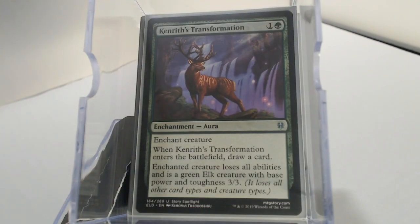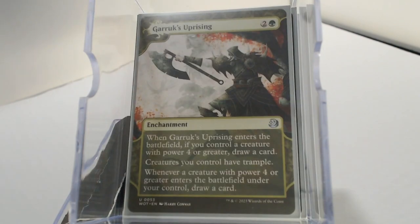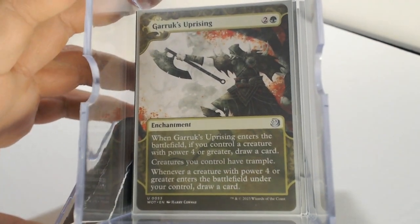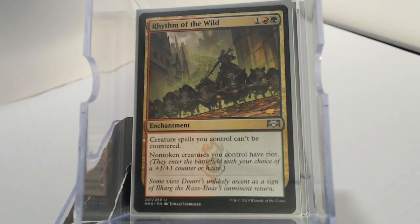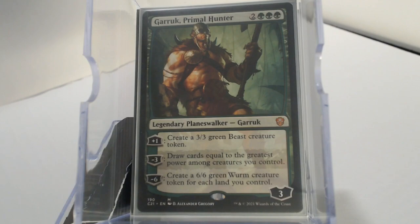On to the enchantments of the deck, starting out with Kenrith's Transformation for a little draw and removal effectively. Colossal Majesty for a little bit of card draw — and what do you guys think about the new arts from Wilds of Eldraine? I'm really digging them. Rhythm of the Wilds is going to keep our creature spells from getting countered. Guardian Project for some card draw. Gruul Primal Hunter — he is not in the deck to make big worms, he is card draw effectively.